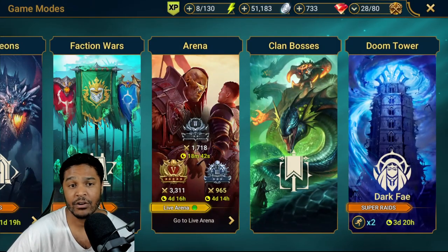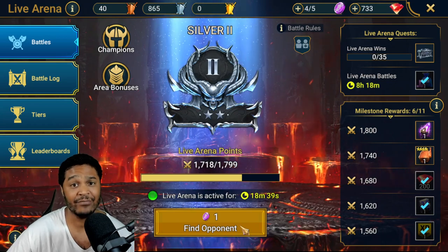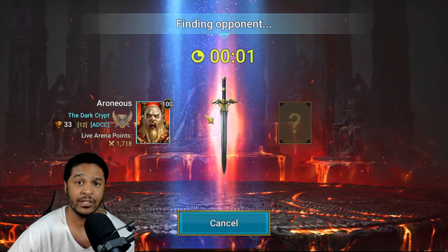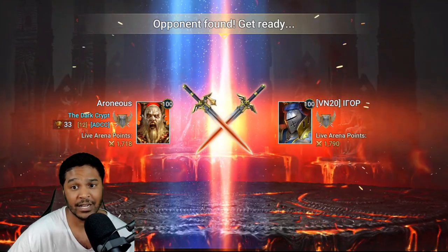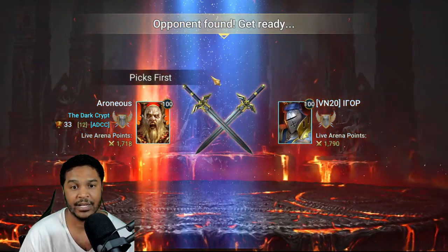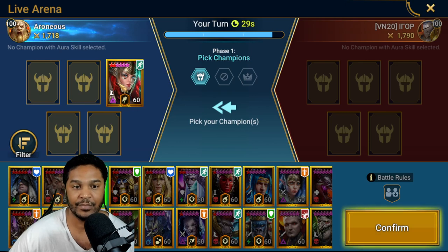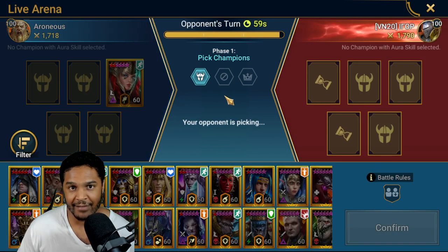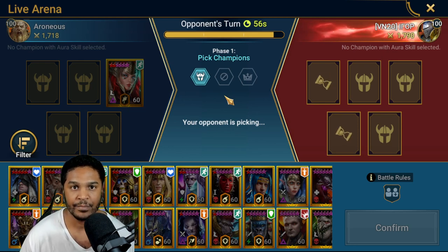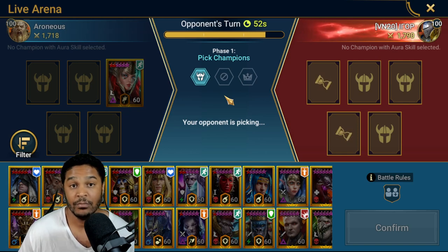One thing I'm concerned about is people placing Mortu Macabre. Her passive is: if she revives, she comes back and retaliates against the person who killed her. Mortu Macabre is a complete counter to her right from the get-go because she does a triple hit on her A1, and every hit allows Mortu Macabre to potentially proc his Peril ability.